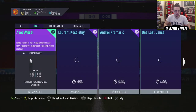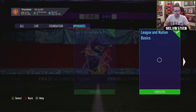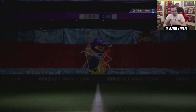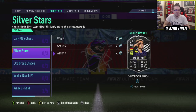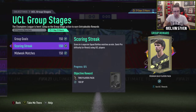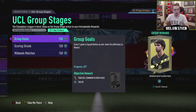Really, is that it? Objectives better be on point - there better be a friendly objective or something worth playing for. Let's have a look at objectives. We have Silver Stars - nice, this is going to be a weekly thing - and we've also got UCL Group Stages which I like. Oh, Squad Battles - this one's squad battles using UCL players.